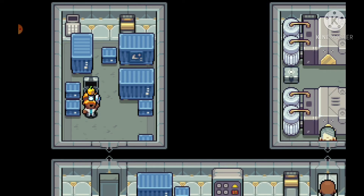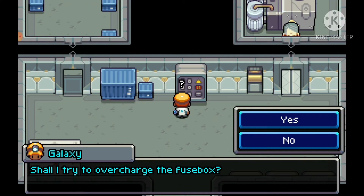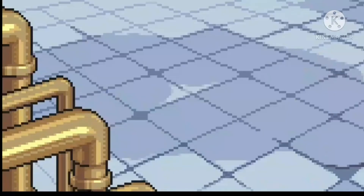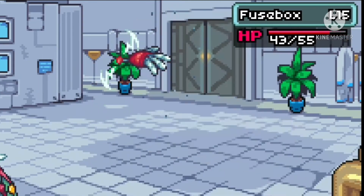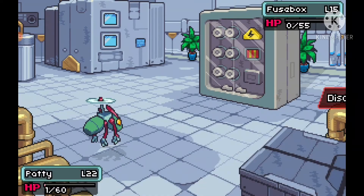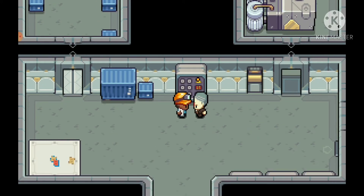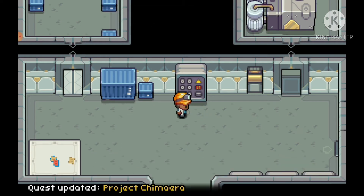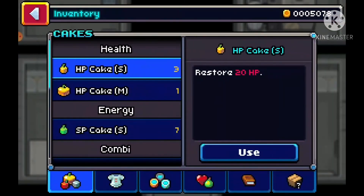That took like forever. Now I have to overcharge a fuse box. I use Feelers then Facelap — one shot, perfect! But I'm on one HP. Luckily I survived — I think you always survive that. Now we get to go out here and he gives me a potential reader.